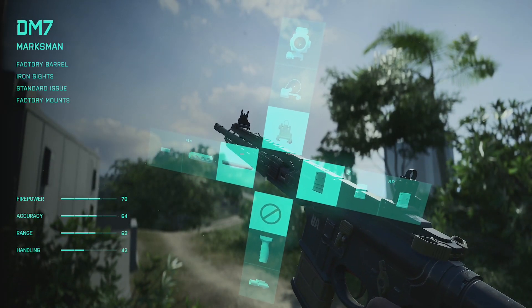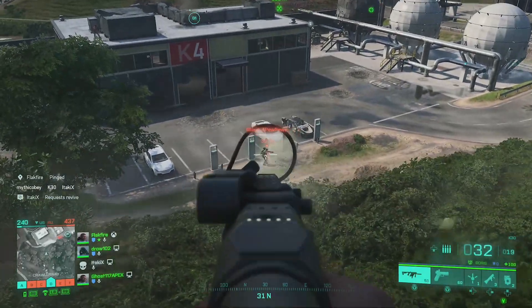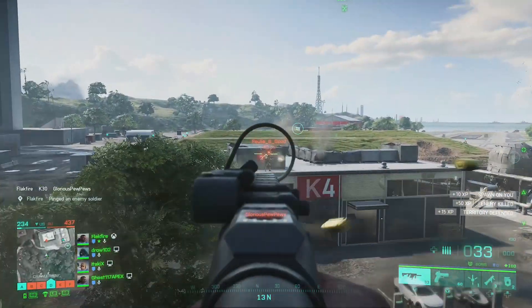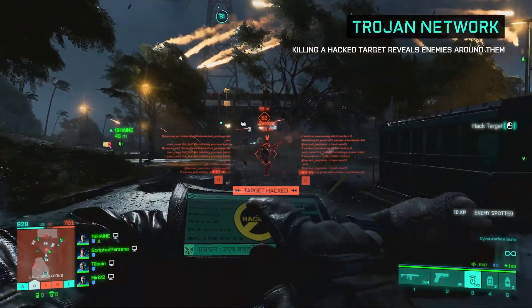Underbarrel attachments might include a host of grips or other devices. We've seen a grenade launcher and a flashlight in the beta. Grips impact things like accuracy while stationary, and I'd imagine there will be a few other unique options at launch.